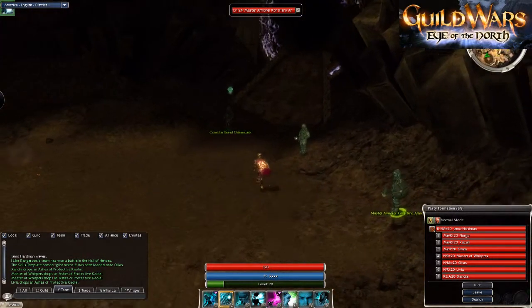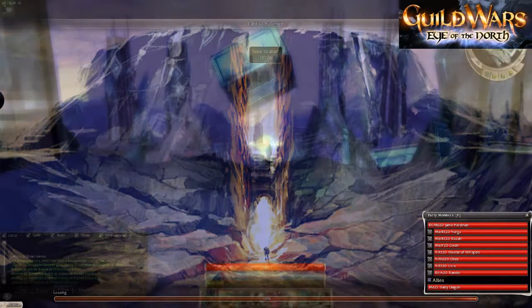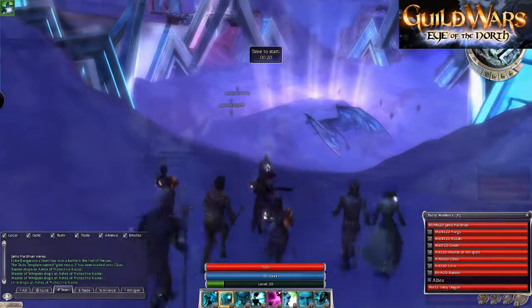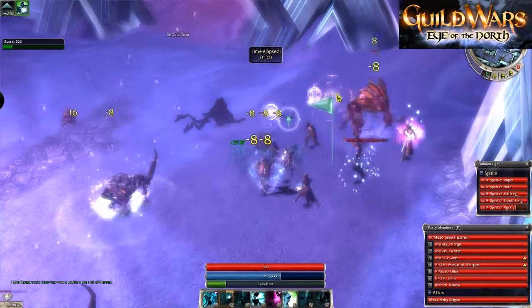There are a few NPCs at the top of the Central Transfer Chamber — one mentions Hero's Armour and the Cloth of the Brotherhood. The way to obtain the Cloth of the Brotherhood is to participate in Glint's Challenge. In this challenge you need to protect Glint's baby — a baby dragon — from six waves of destroyers.